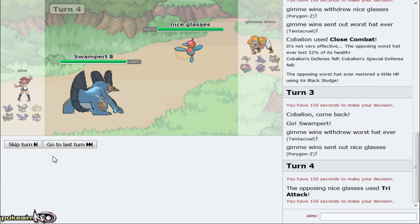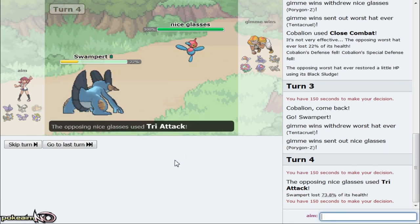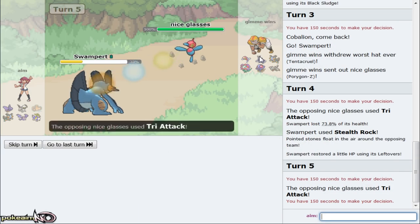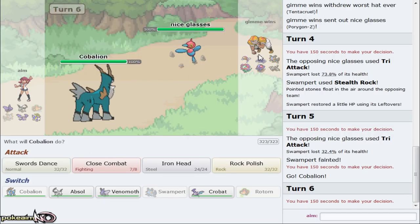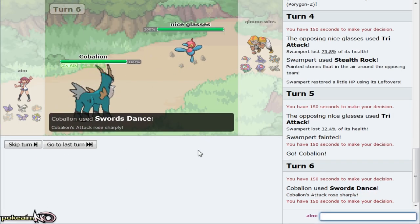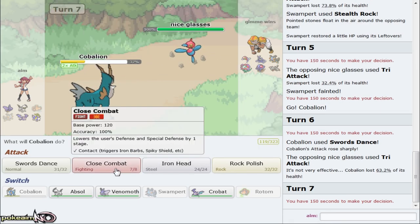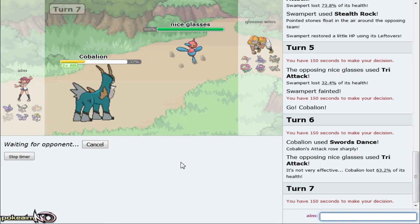Close Combat is the easiest best play. Porygon is such a threat to this team because my Normal resist is Cobalion and Cobalion doesn't have good Special Defense. We're gonna go for Close Combat right here. I potentially can sub-quiver on Tentacruel. We're not using Sleep Powder - we have Disable so at least that works versus Heracross and things like that. He goes out into his Tentacruel as we go out into Venomoth. He's gonna go for Scald right here so I don't want Venomoth getting burnt especially because it's sub-disable. I'm gonna go Swampert.